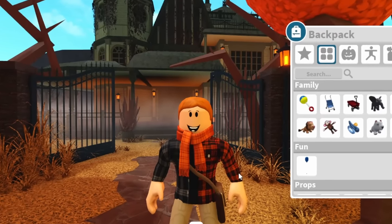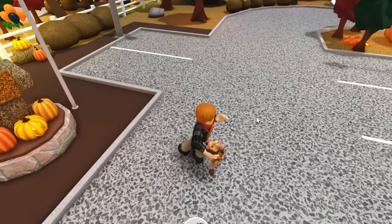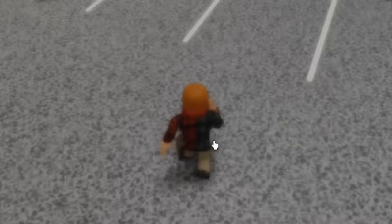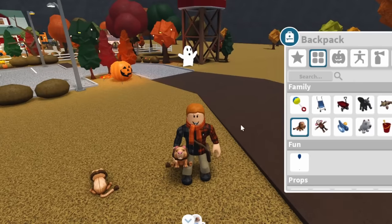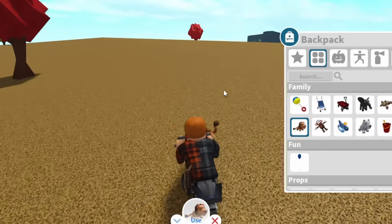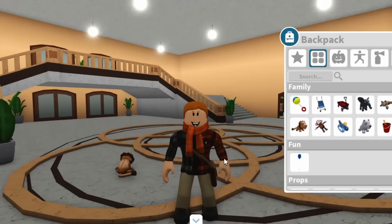You can also place almost anything anywhere on the map. If I equip this lion, for example, you can place items almost anywhere you want. You can't place it at the Plenty of Pumpkins Orchard — it will tell you you do not have permission to place items here. But if you step outside those boundaries and place it, there you go. You can place it over here, take your bike over to Bloxburg Town, and place it on the sidewalk, on the road, or even in City Hall.